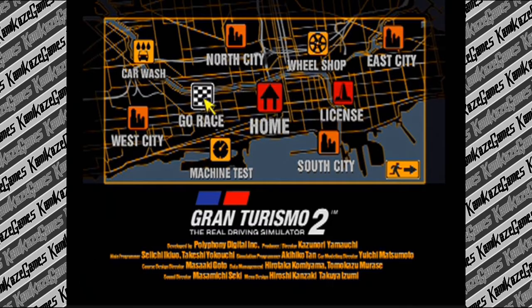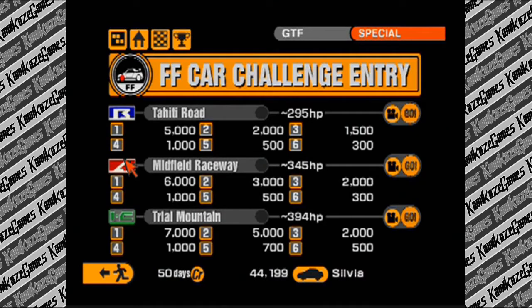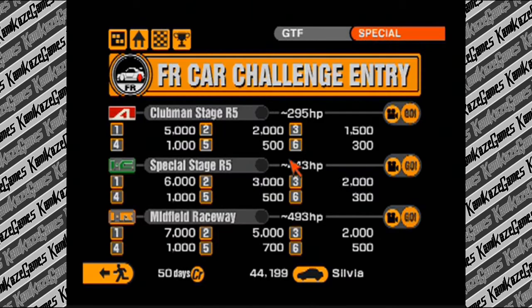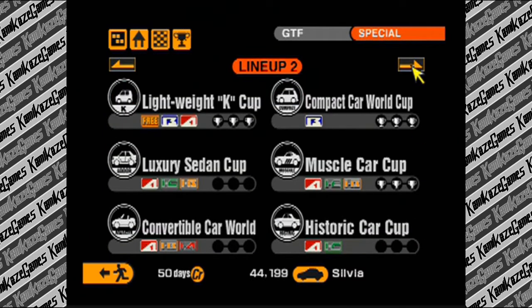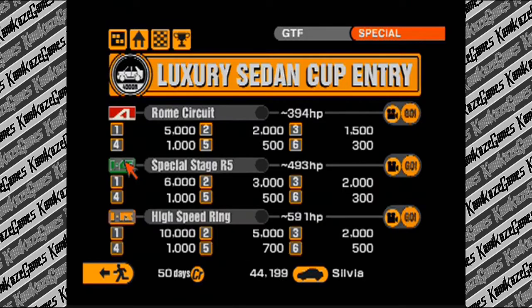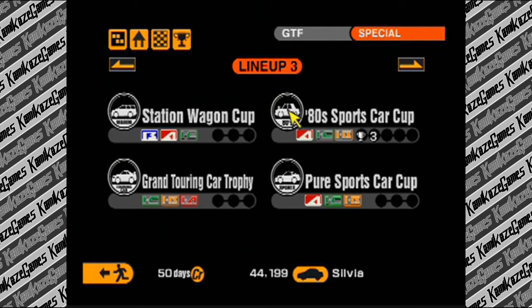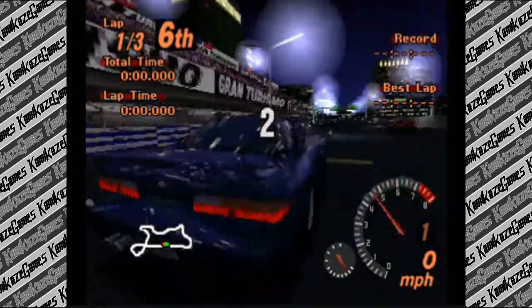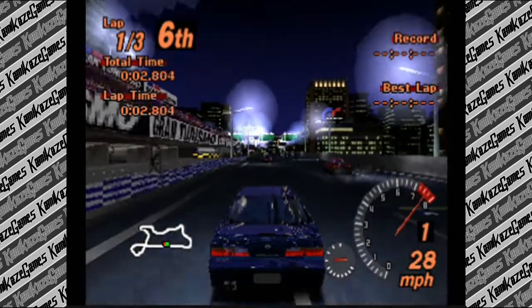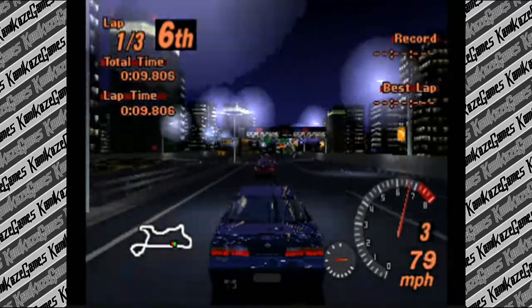We're gonna finish off the 80s thingamajig and potentially we could throw this car into the FR Challenge. I might want a couple more upgrades before trying Midfield since it's 493 horsepower - that's a bit rough. We can do the 80s Sports Car Cup though, so let's do that. Back at Special Stage Route 5, let's see if we can immediately notice the difference in performance. Was it spinning the tires before? Oh, look at that dial just go off!